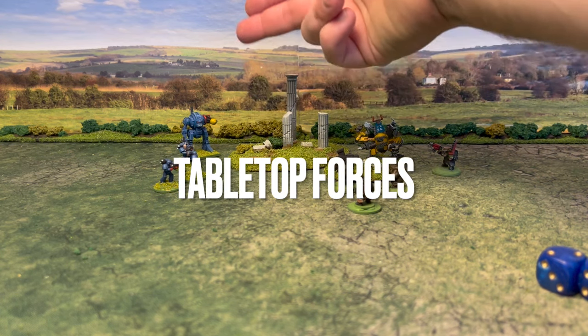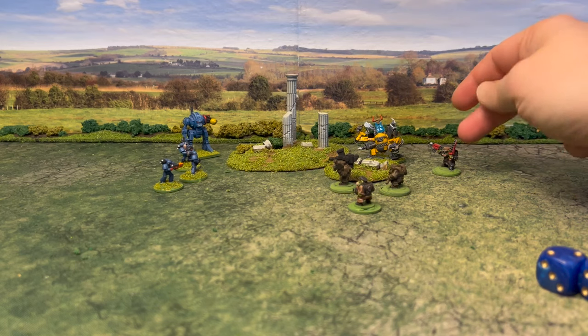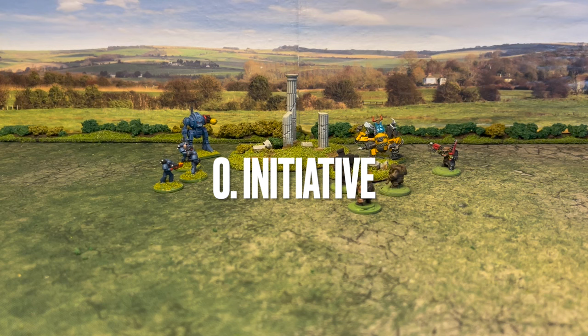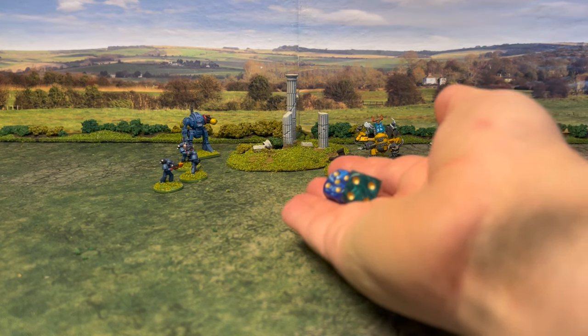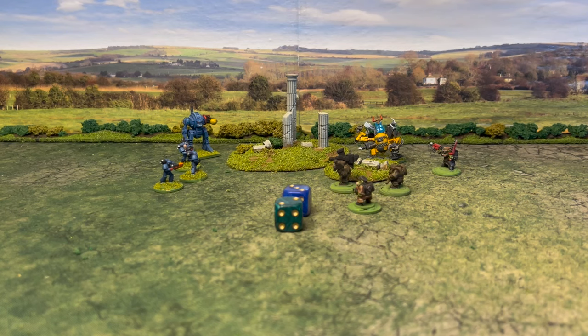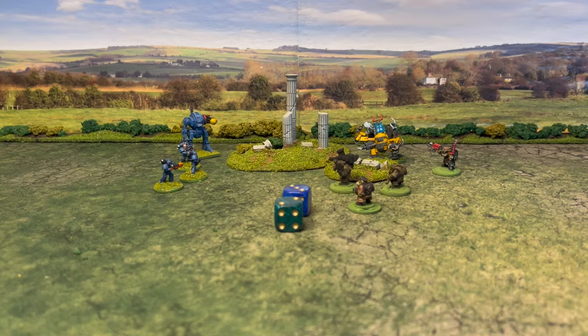Here we have three space marines and a dreadnought, three orcs and a dreadnought, and a psyker over here — a weird user. The first thing that happens in a game of Renegade Scout is that you roll off for the very first activation. You add your team's intellect scores, and since these have the same intellect, the marines win the initiative.